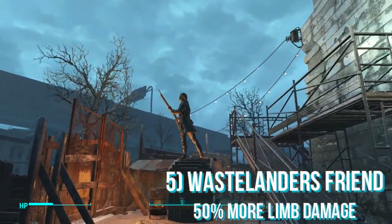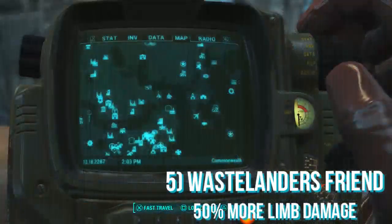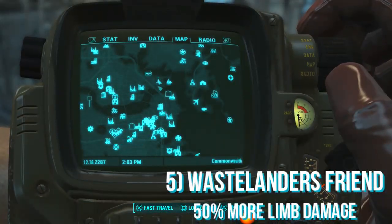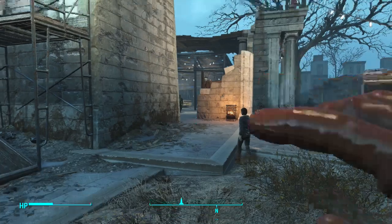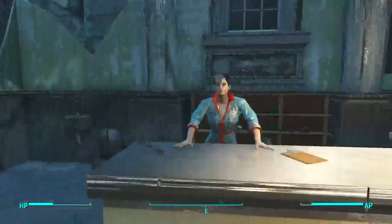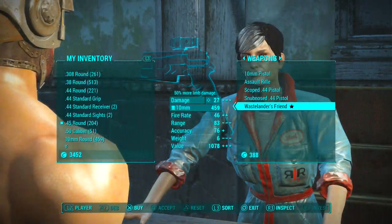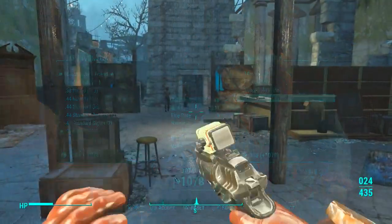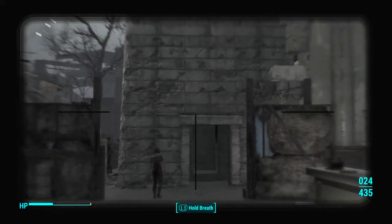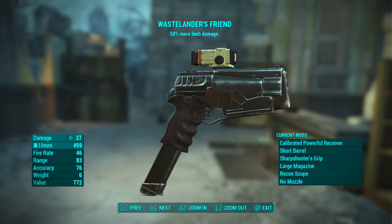Next up we have the Wastelander's Friend which does 50% more limb damage. To get this all you want to do is go to Bunker Hill, go in and talk to Deb, and then buy the weapon. It should cost around 1000 caps depending on how leveled up you are. It's pretty simple — I love the scope on this, it looks really awesome, and I definitely recommend you guys pick this up if you can afford it.